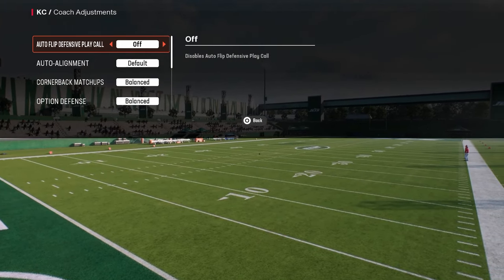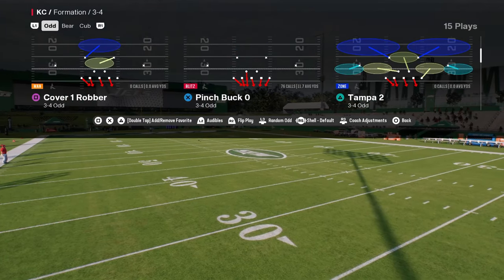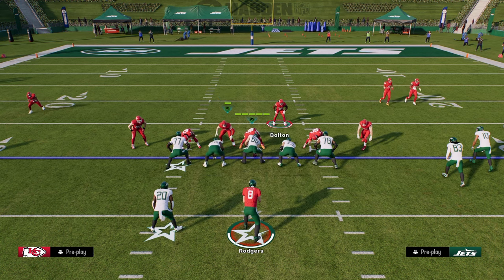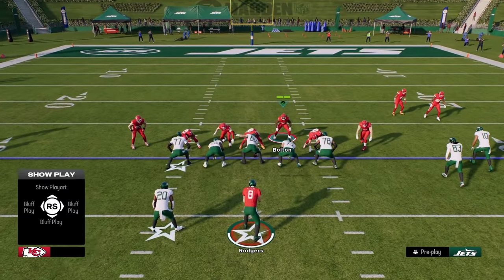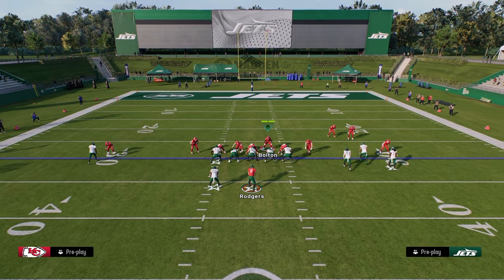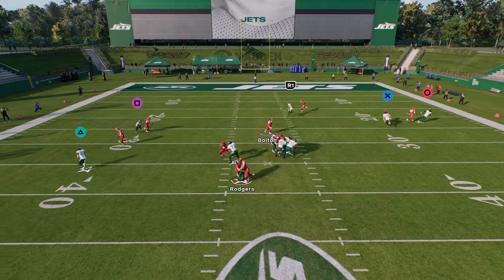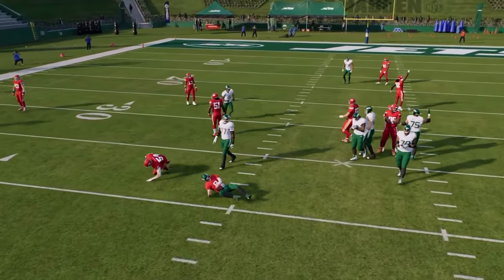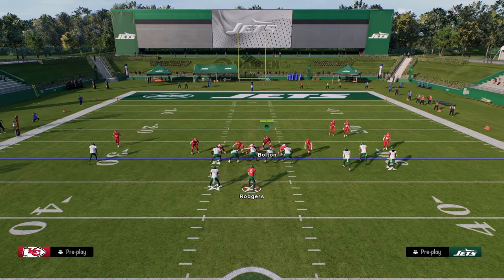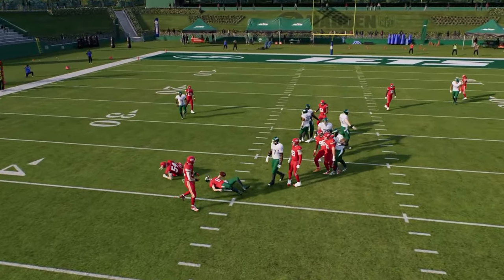To set this up you're going to want to have auto flip off in your coach adjustments and you're going to want to be in the play pinch bug zero. There's really not much of a setup for this blitz. If you want to coverage out one of your linebackers you can, or you can just send six. We'll coverage out the linebacker on the running back side, put your user in whatever zone you want, and as you're going to see this blitz is going to scream with SM5. If your opponent does decide to block their running back, you can always send six and still get that edge pressure at the quarterback.